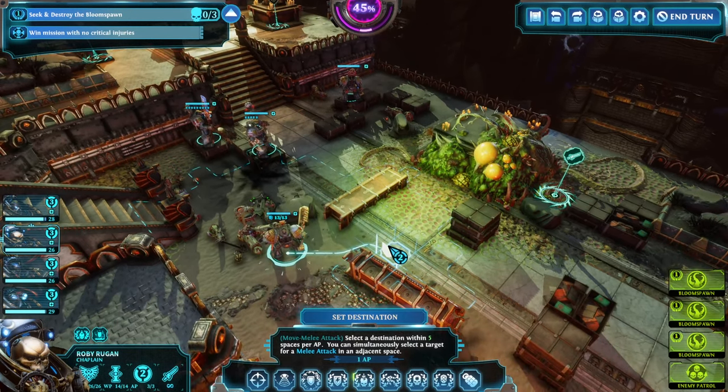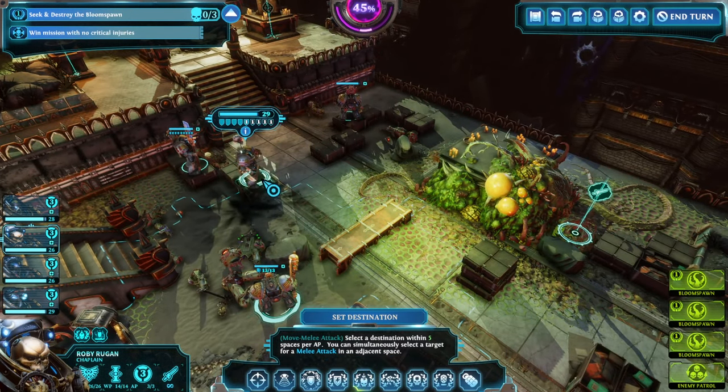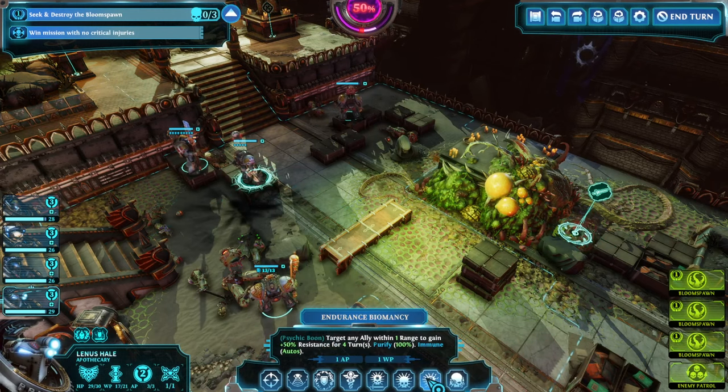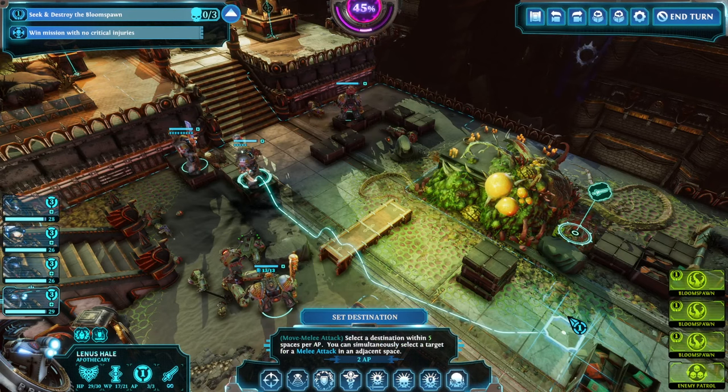One limitation is auto abilities that trigger. Since you continue to be in the same circle you will get refreshed cooldowns, but your auto abilities — since they are per turn — will not refresh. What that means is that, for instance, support fire as you're entering your second, third, and fourth pack will not continue to refresh. So that is a limitation.